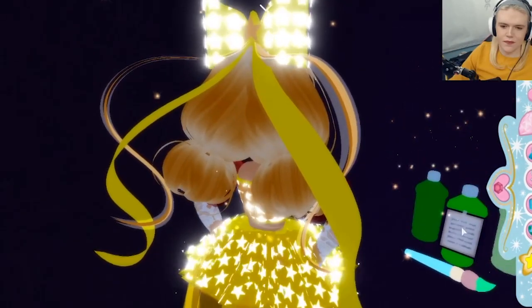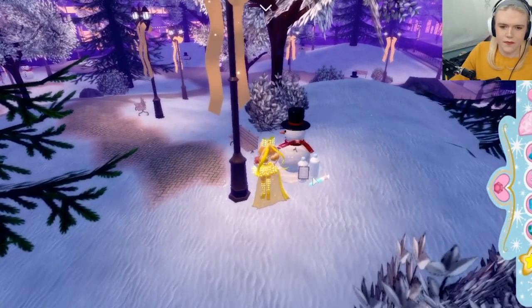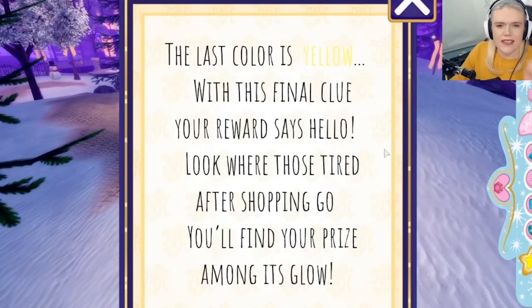Once you grab those, it will give you the option for the white pants, which are very very easy. All you have to do is come find the snowman inside of the center area.